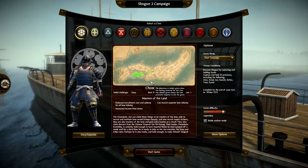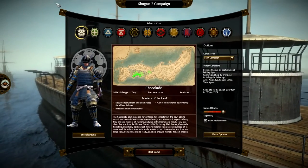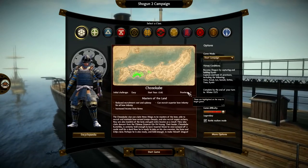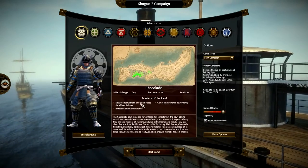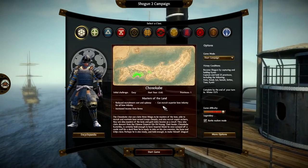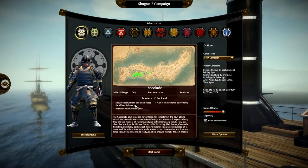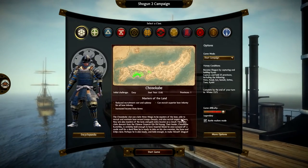We're not going to do Chosokabe because I'm doing a campaign with them currently, but we have loads of different factions. All Total War games have this screen pretty much — which faction, it gives you the initial challenge. Chosokabe is given as easy, with province 1 as the starting province. It gives you some basic stats and information about the faction. Chosokabe, for example, can recruit superior bow infantry, has increased income from farms, and reduced recruitment cost and upkeep for all bow infantry. It gives you a brief history down below saying a little bit about the Chosokabe.